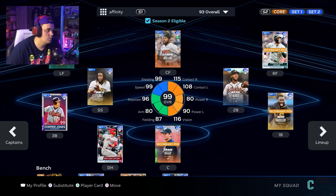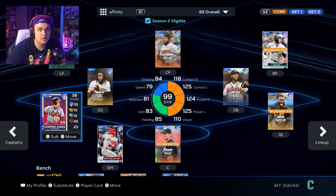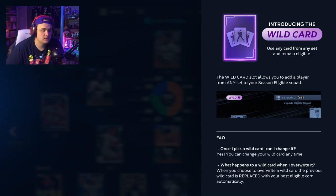Over on the team builder screen, let's talk about the wild card slot. Right now in Season Two it doesn't play a factor since all cards in our inventory are usable in ranked. But when Season Three comes out, Set One cards will no longer be usable in ranked unless you slot them into the wild card slot. For me it'll probably be Chipper Jones. Importantly, you can change your wild card slot anytime from game to game — it's not locked in permanently. If I'm slumping with Chipper I can swap in someone else from Set One, like Bob Gibson if I need a pitcher.